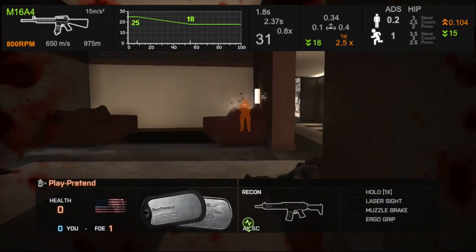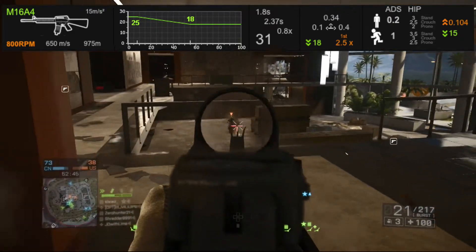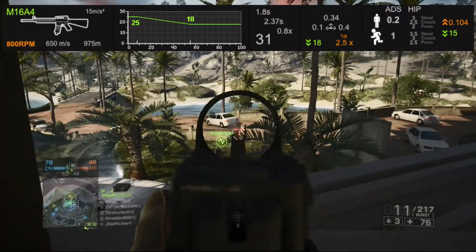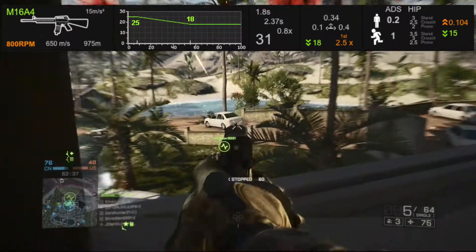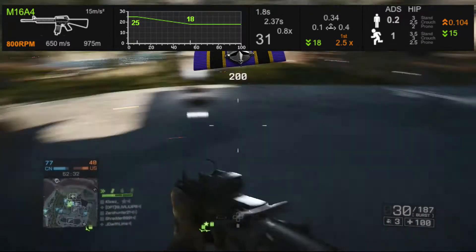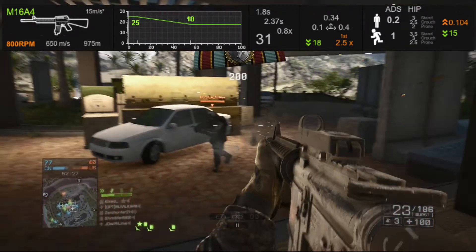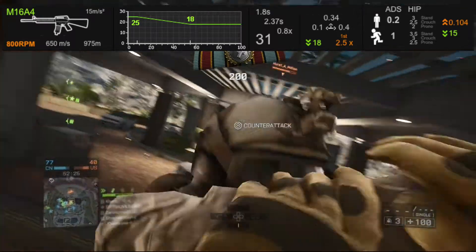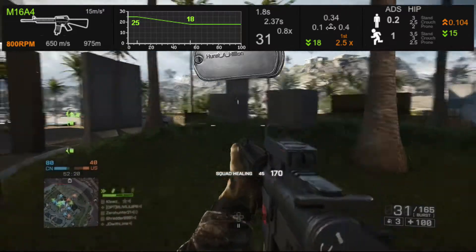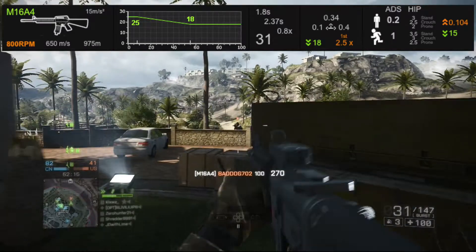With the M16A4, yes you have to tap-fire and yes you have to be pretty good to get it firing the full 800 rounds per minute, but if you dedicate yourself I have over 1500 kills with it and it is amazing. I kill people much faster with the M16A4 than I ever could with the ACE 23 or the M416, because I'm getting so many headshots with that first-shot recoil multiplier. I'm using the muzzle brake and the angled grip to help fight the vertical recoil.